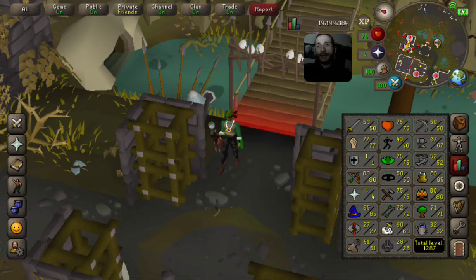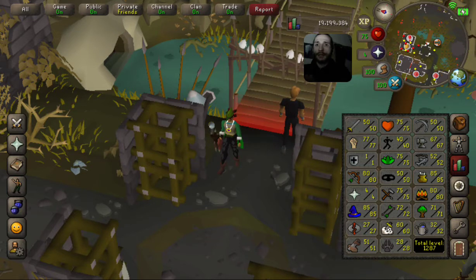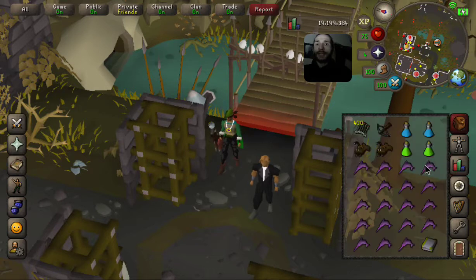This game rewards you for your time in a truly meaningful way. The combat level goes from level three up to 126. You have to get 99 in various stats — there are seven combat skills and roughly 22 to 25 other skills, though they're all called skills in this game, not professions. This game is strictly based on the economy, on how much money you can make and spend.